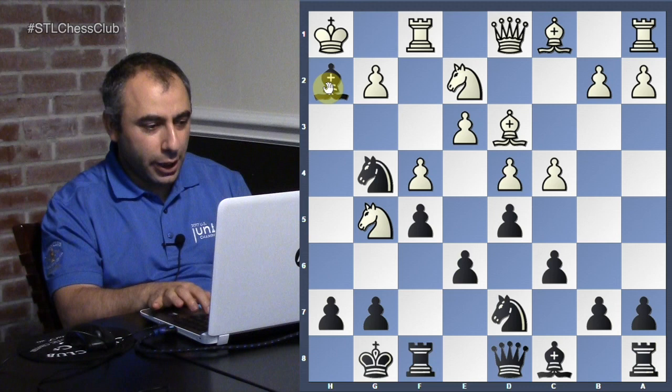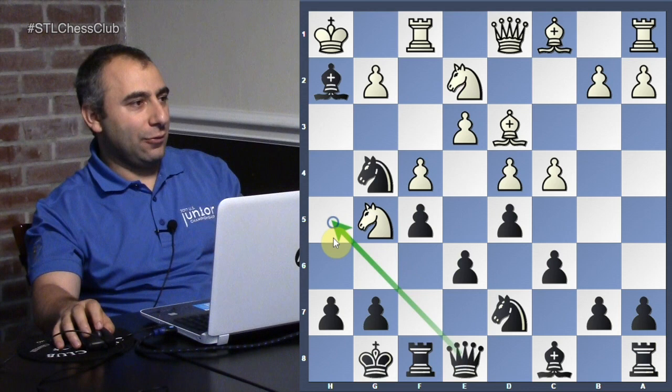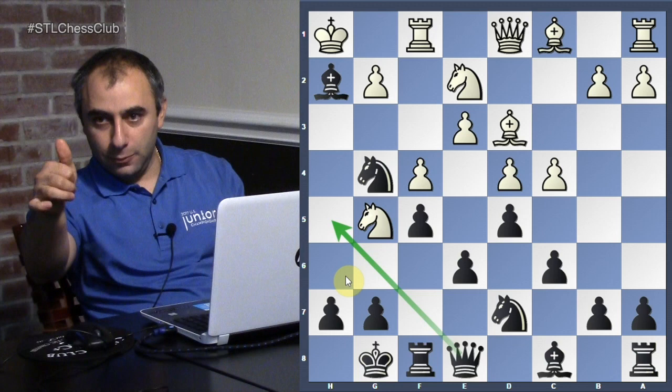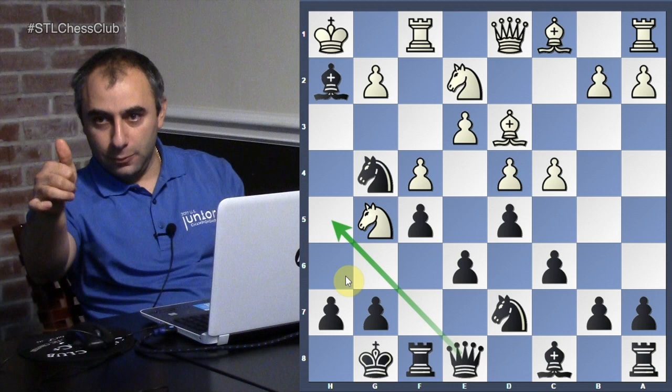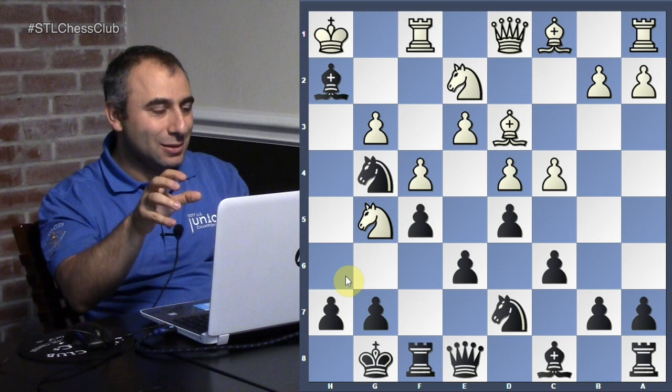Queen e8 — what is your idea? To go to h5 with the queen — excellent thinking! Queen e8, transferring the queen to h5, threatening bishop check and queen h2 ideas. Excellent job. Now he goes g3 — he's trying to find a way to escape with his king. When we choose a plan, we do what? We stay with it. You choose a plan, you stick with it. Queen h5.